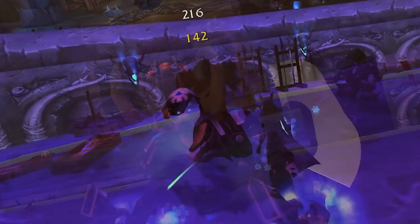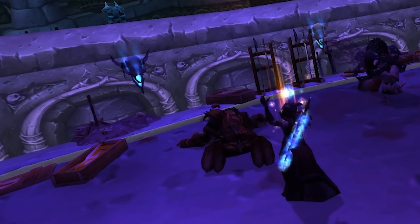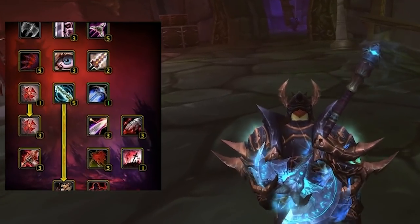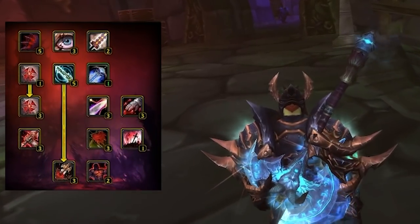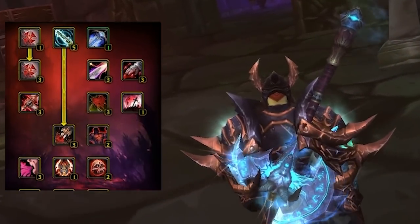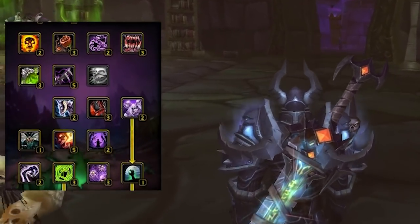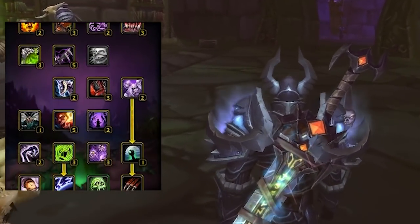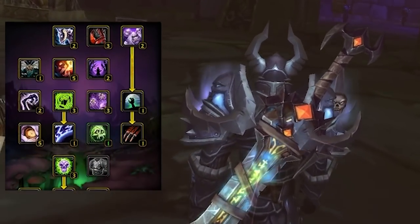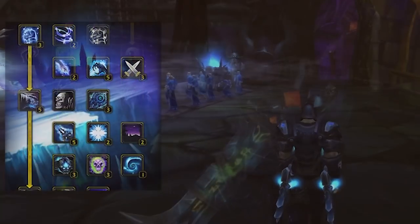Death Knights are also deathly powerful in both PvE and PvP, with the ability to be a top-tier tank as Blood specialization, which mainly focuses on increasing survivability through lots of self-healing talents as well as damage mitigation talents. The Unholy tree focuses more on improving your diseases and summons, allowing you to permanently control an undead ghoul, improve your Army of the Dead, and even summon an undead gargoyle to reign terror from above.